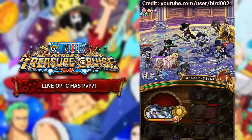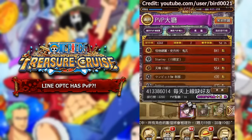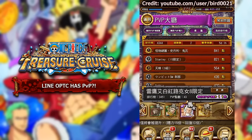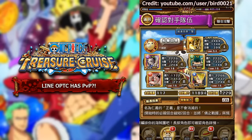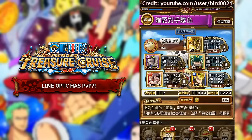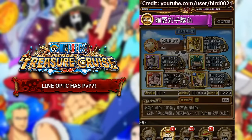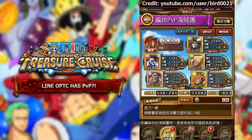This is the brand new PvP feature implemented into Line OPTC — really, really cool. Are we going to be getting it in Japan and Global One Piece Treasure Cruise? Who knows — it might happen later down the track, but it does seem very awesome. In my personal opinion, I think it would be a really awesome thing to add. Even if you have to spend gems to refill PvP stamina, you're still going to be getting rewards, so it's worth it. I want to hear your opinions down in the comments — some people really like it, some don't, and there are a lot of mixed reactions. I'm going to end the video here. Hope you enjoyed it — make sure to smack the like button and hit subscribe to stay up to date. I'll see you guys in the next video.